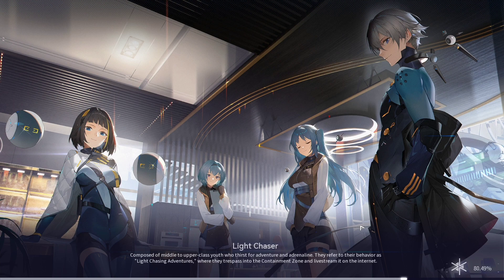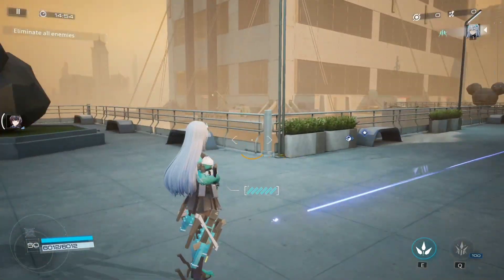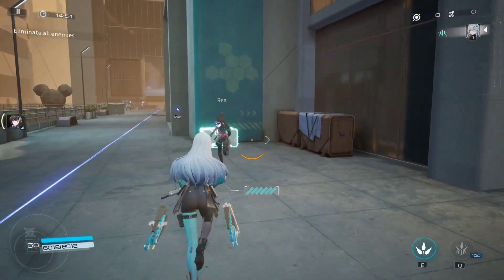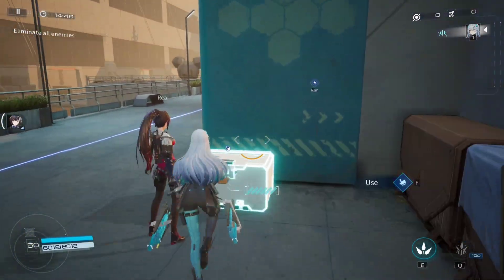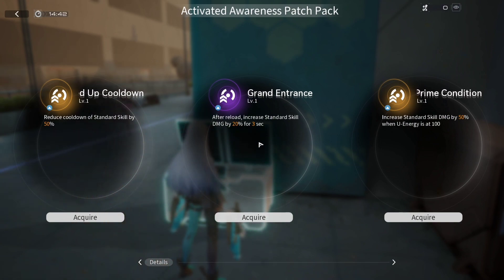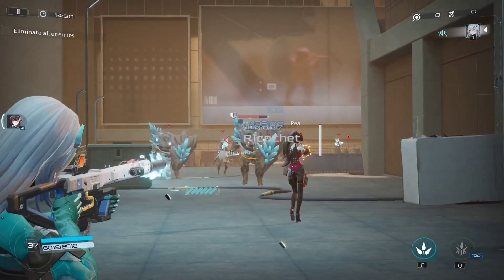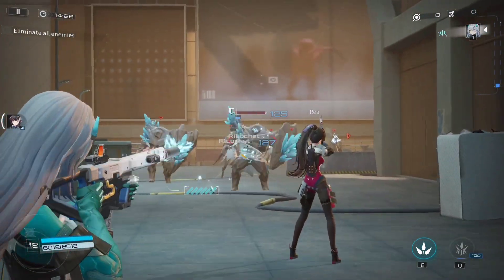Co-op is tons of fun and there's a lot of potential here that can be used as long as they continue to improve upon it and keep it a focus, because I think a lot of people will want co-op to be something that's an integral part of their gameplay in Snow Break. What's very cool is that in co-op you get to pick some perks — think of it almost like Simulated Universe in Honkai Star Rail.